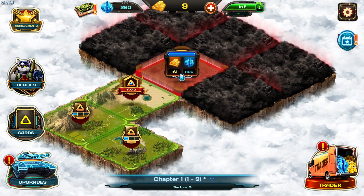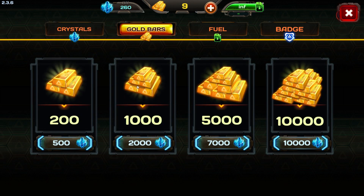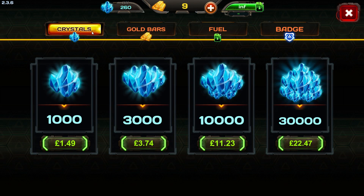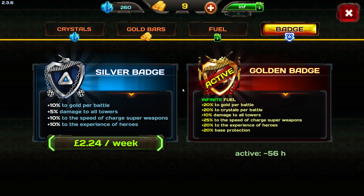The main thing that gives away its free-to-play status is the trader, where you can buy 1000 crystals for $1.49, 3000 for $3.74, 10,000 for $11. You can also buy gold bars. Gold bars are used to upgrade. To upgrade you need crystals, and crystals are used for money. Crystals are also used for super weapons. Fuel is used to restart. The badge gives extra damage per week, so you can straight-up buy extra damage in your single-player game.